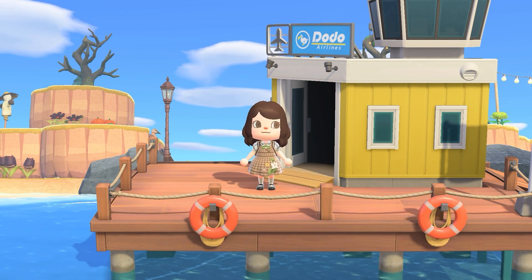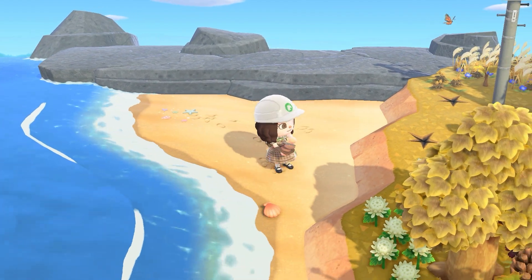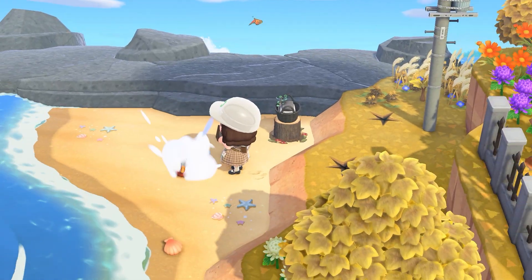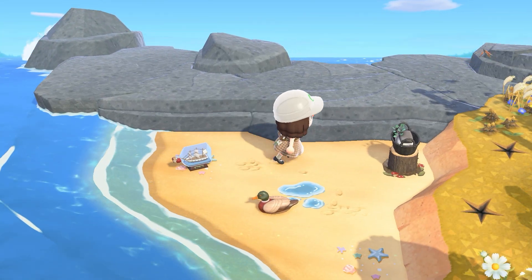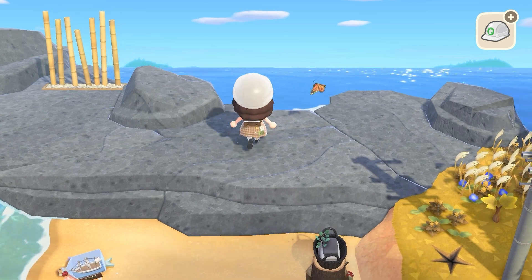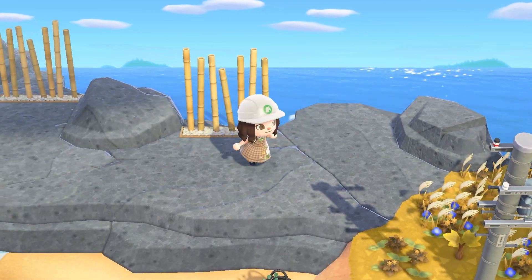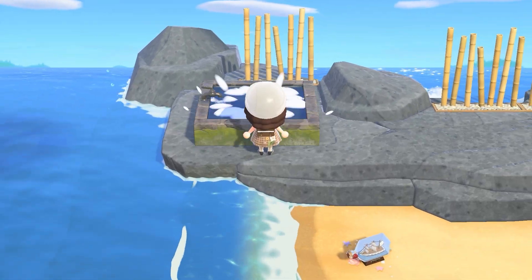The first build we're going to do is an outdoor bath. I wanted to utilize those two big square baths because I knew I wasn't going to use them in my house, so the perfect way to use them would be on the beach. I did look on Pinterest and saw someone use them on the back of their island on the rocks, which I thought was a cute idea. I'm utilizing some bamboo items, the little basket item, and the pirate ship just for fun.